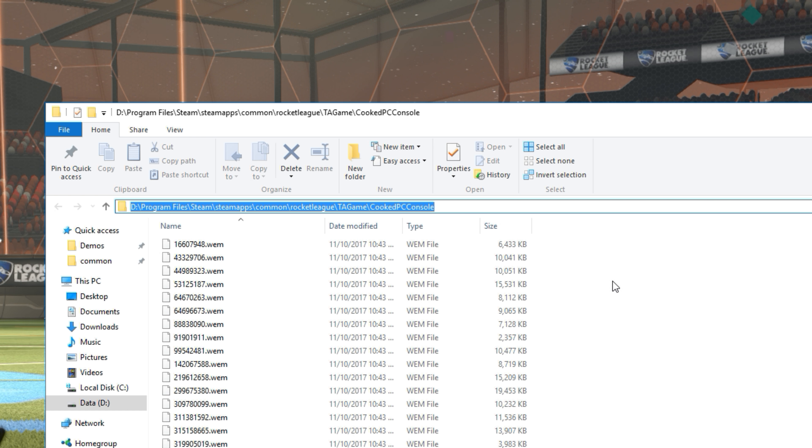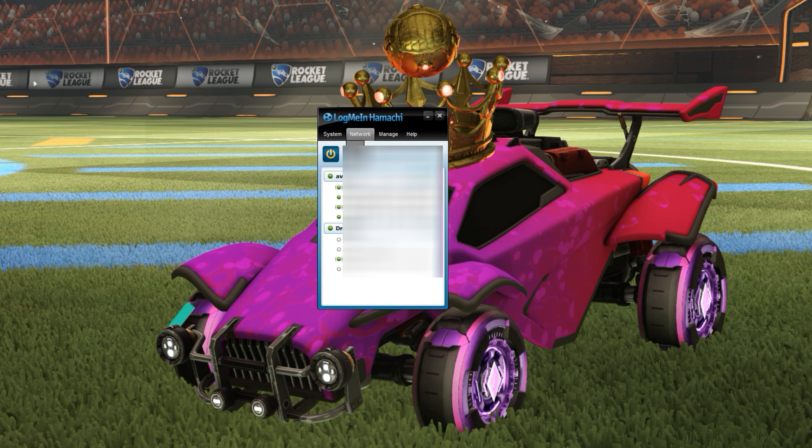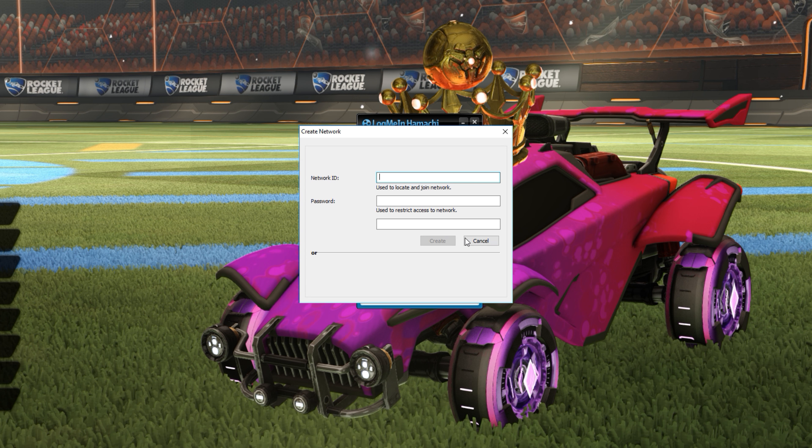So that'll be in this directory here. Then once you're done with that, load up Hamachi, click on Network, and you're going to click on Add a Network. You're going to make a username and password for your friends to join in.